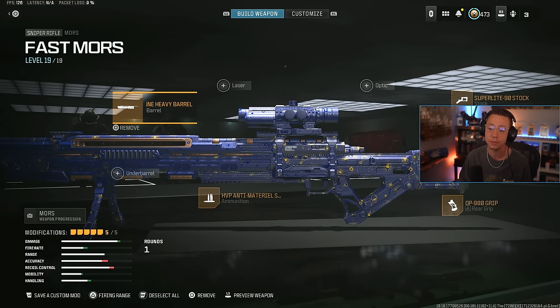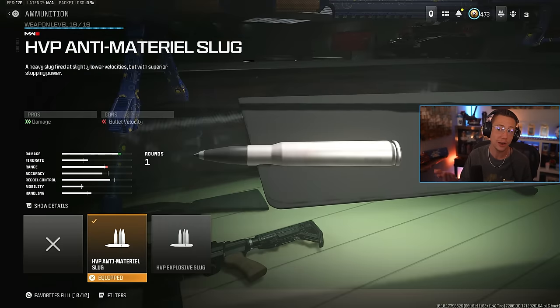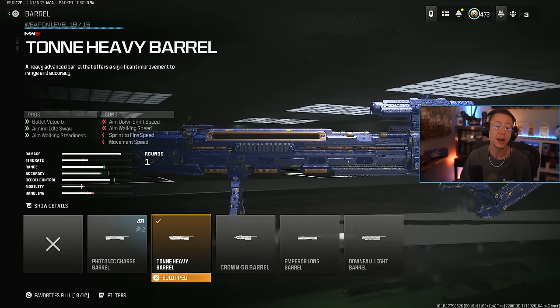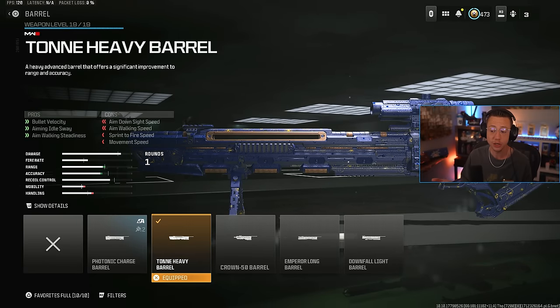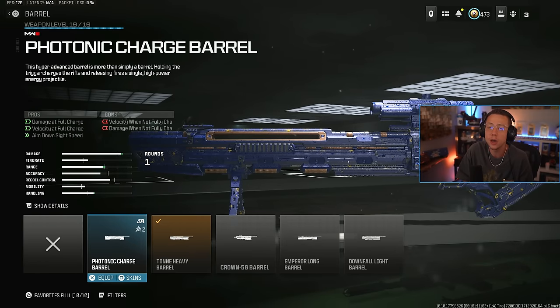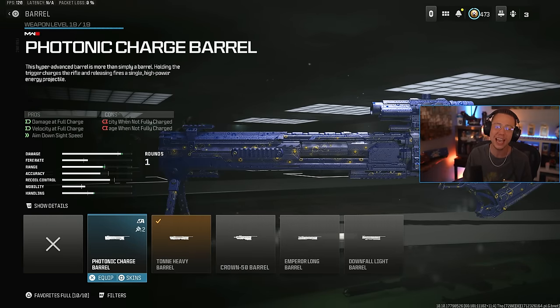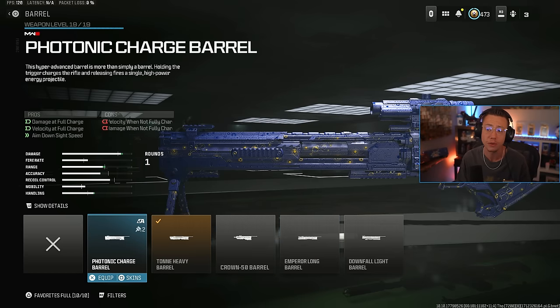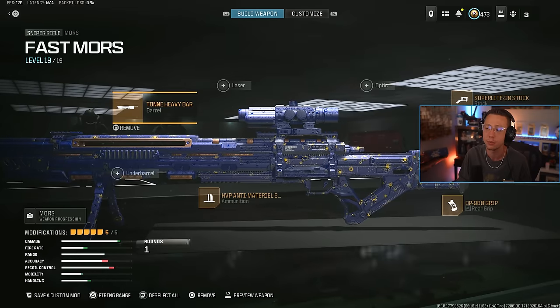With this Moors setup, the keys are going to be your anti-material slug rounds here, increasing the damage. The Ton Heavy Barrel also makes it a lot easier with the bullet velocity, bringing that up. The Emperor Long Barrel would be good too. You could mess around with the Photonic Charge one if you really wanted to get crazy, though it's a little bit more inconsistent since you do have to fully charge it up. Emperor Long, Ton Heavy, or Photonic would all be viable options for a long-range sniper build here.